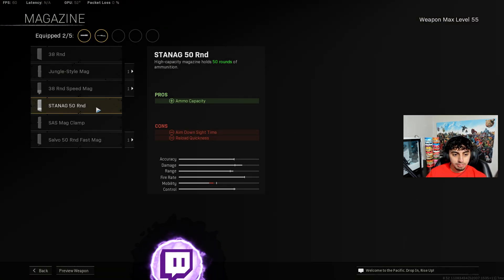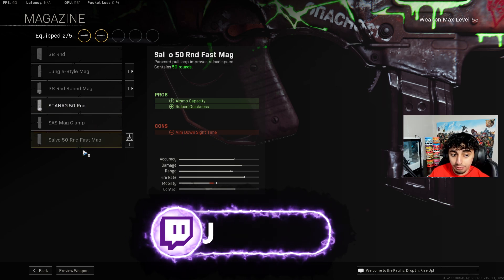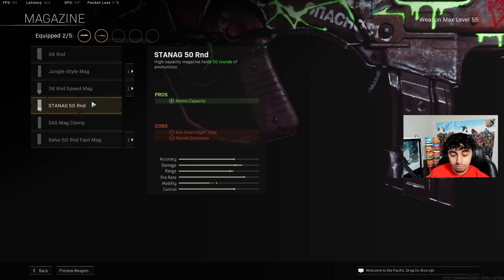For the magazine, you want to run the normal standard 50 round — the 50 round is just amazing. The Salvo 50 Round Fast Mag is actually horrible for the gun because they did decrease the ADS a lot. The aim down sight speed is just horrible with the fast mag, so you want to just put on the normal 50 round.